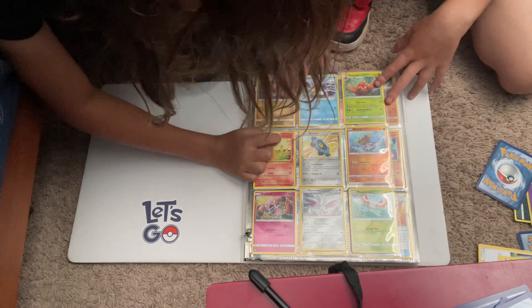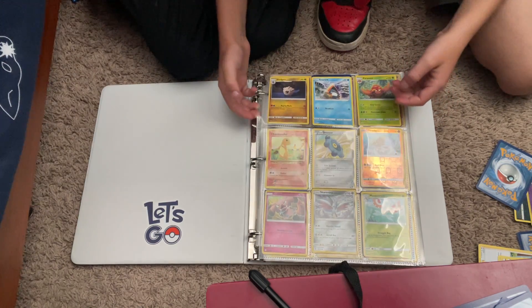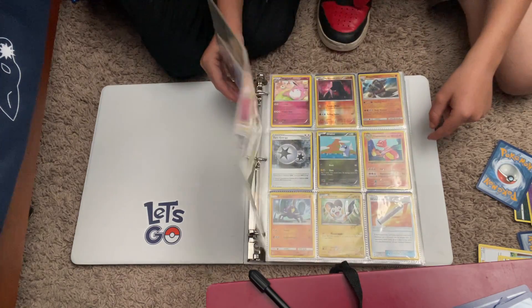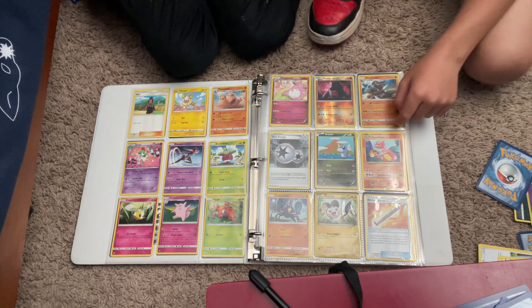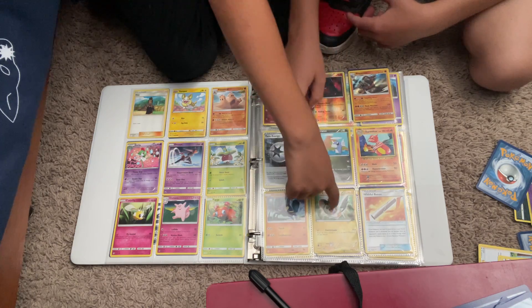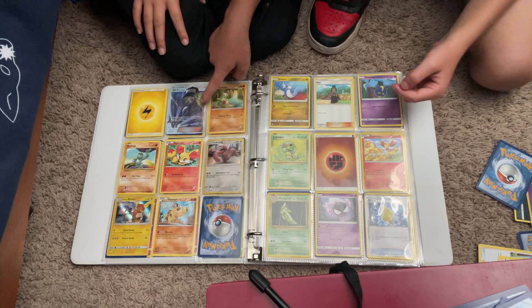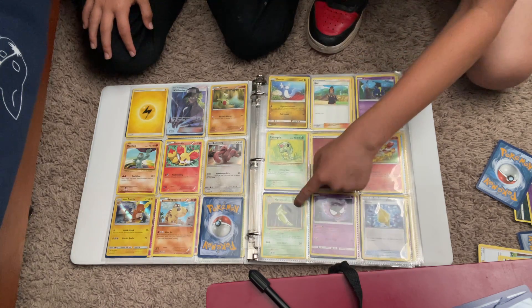We're going to be reacting to some of these cards. We got a first edition second stage of Charmander. What do you think looks the best of these? I would say this one — it's really cute. This is like the best energy I even have: twin energy. That is pretty sick. First edition Metapod — that's actually the evolution of Caterpie. That baby looking sick.